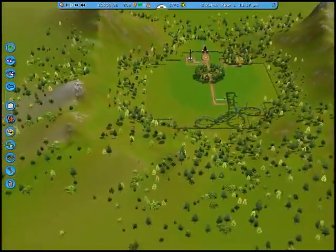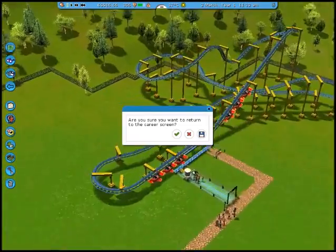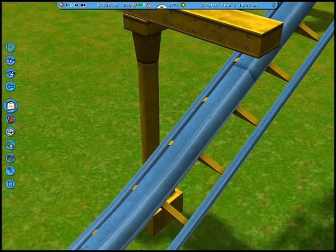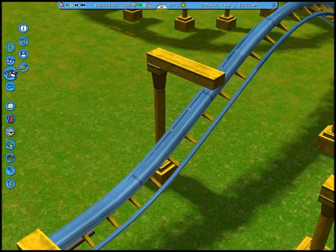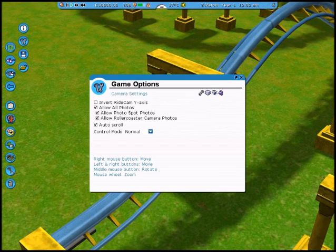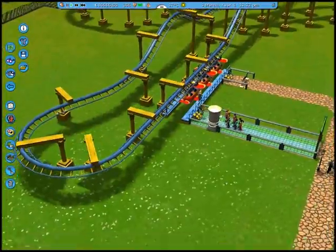I want to see the options menu, if that is at all possible. Whoa. Is there actually a way to do that? Can I alter the sensitivity? I don't think I can. I can't? I guess I just have to be a little more careful.